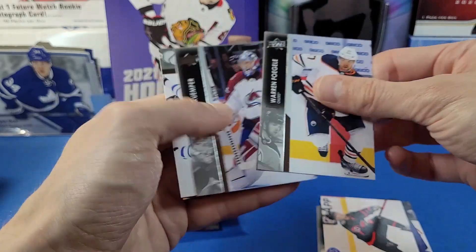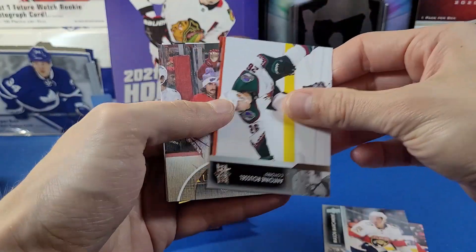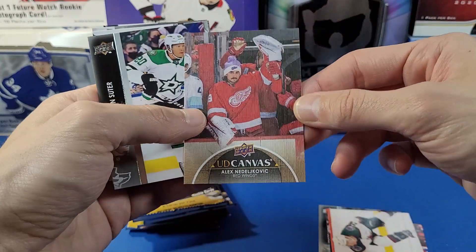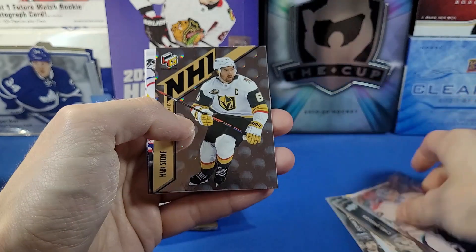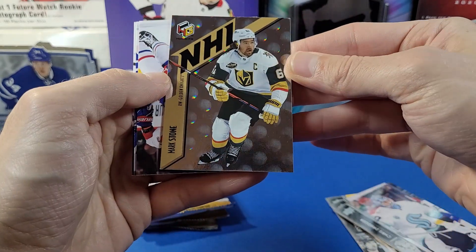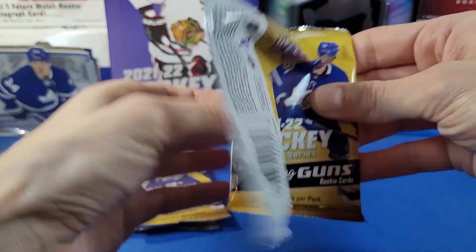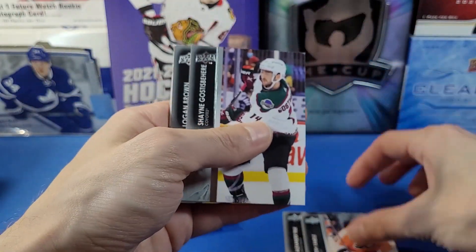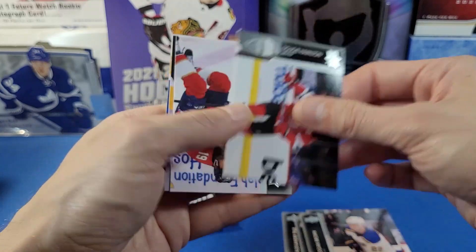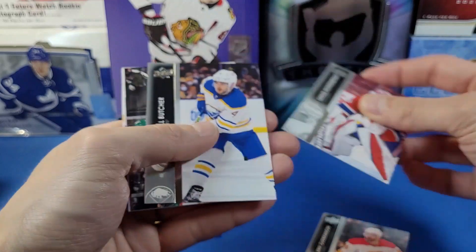Next pack — Econom, Marchment — you'll get the same base cards here. Then we got an Alex Deltchev canvas — nice. Next pack — Dvorak, Fox, Don Squint — and we got a Mark Stone NHL Hollow GRFX card. I'm hoping to get more than three Young Guns out of these three blasters; if not, it's a big waste of money on this product. This next one is a base pack.